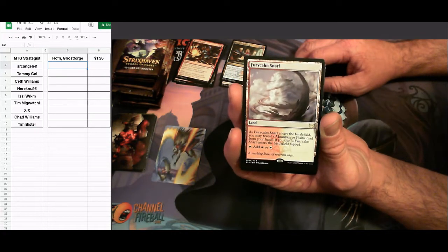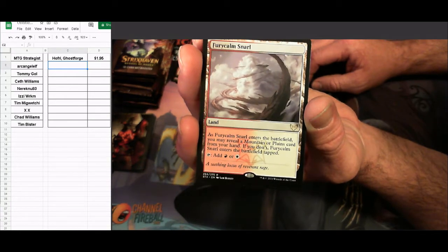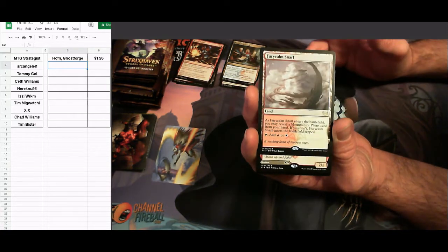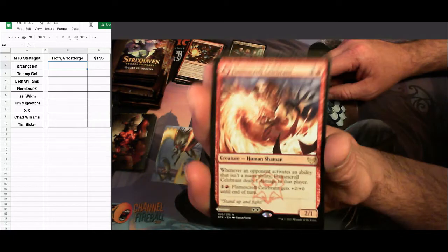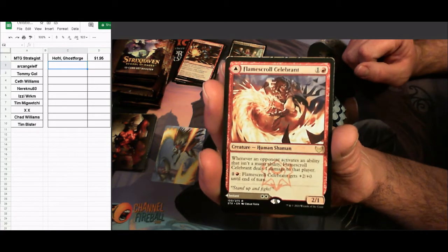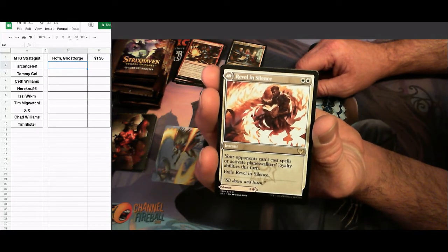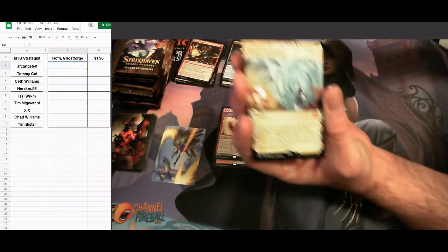Shuffling through: mascot interception, practical research. Our rare is a land — fury calm snarl, red and white. It enters tapped unless you reveal a mountain or plains from your hand. Then we've got another rare — a flippy flip — flame scroll celebrant, two-drop human shaman. Whenever an opponent activates an ability that isn't a mana ability, it does one damage to that player. The back side is revel in silence: opponents can't cast spells or activate planeswalker loyalty abilities this turn.